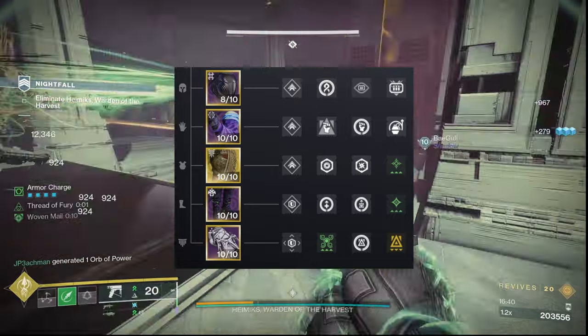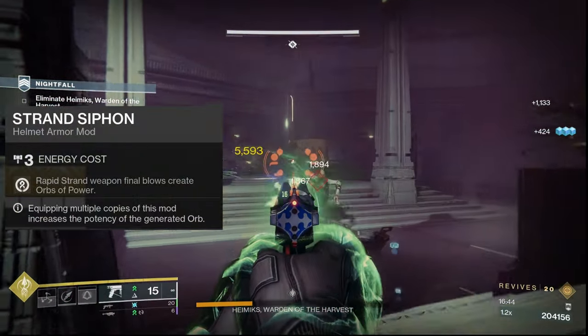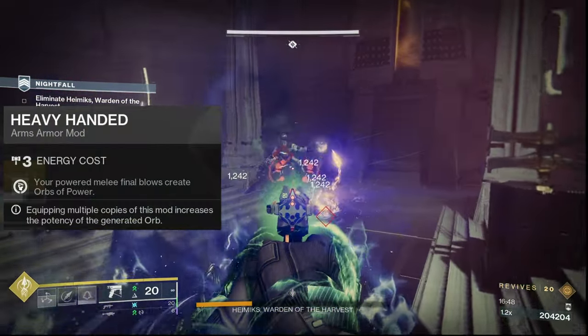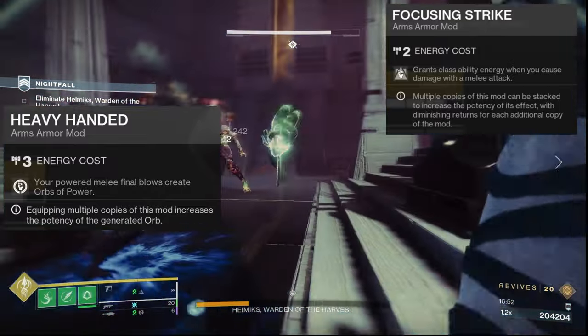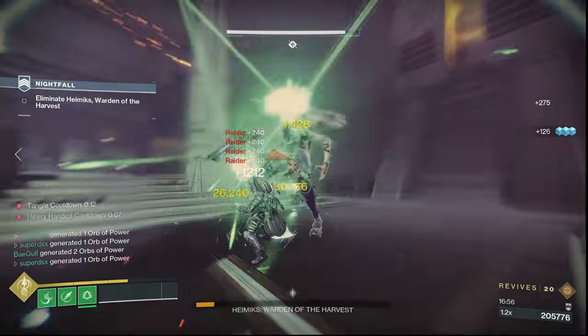Now the mods for the build are crucial in funneling into high ability uptime — using a Strand Siphon on the helmet to generate orbs for Unraveling Rounds, Heavy Handed on the gloves to generate an orb on melee kills, and Focusing Strike to give us class ability energy back on melee hits, plus Impact Induction for grenade energy back on melee hits.